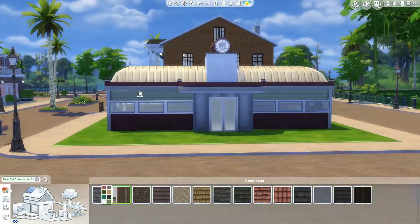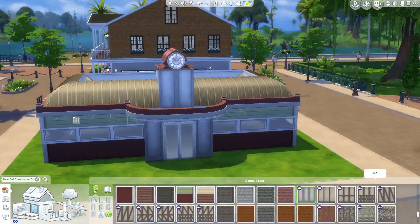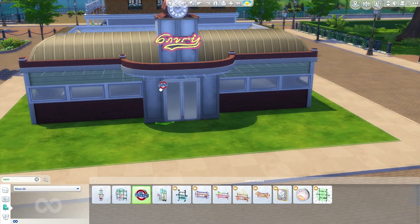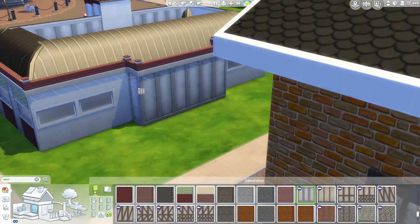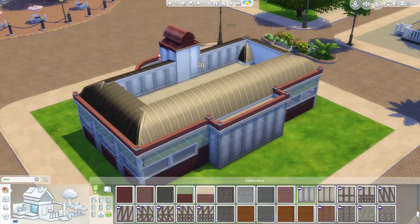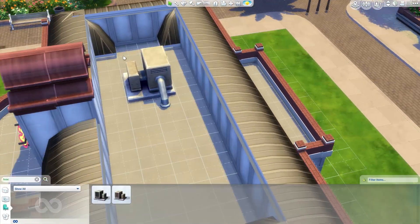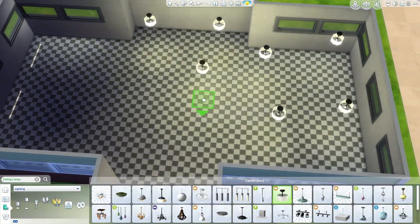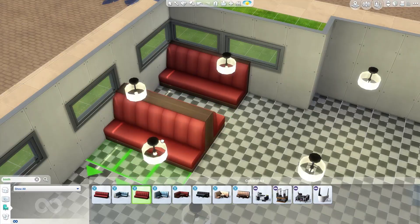Overall this build really comes off exactly the vibe I hoped it would. This is kind of based off a lot of those old school train car diners — of course a train wouldn't be this wide, it's a little too wide to be a train car, but it still looks pretty good and it definitely has that retro feel. Of course you have that classic checkerboard black and white floor.